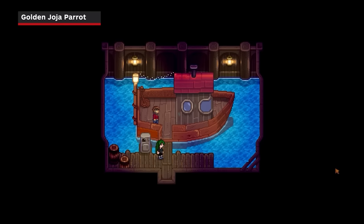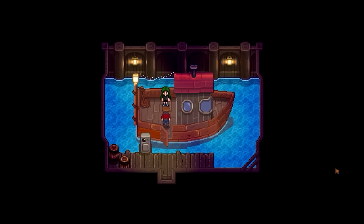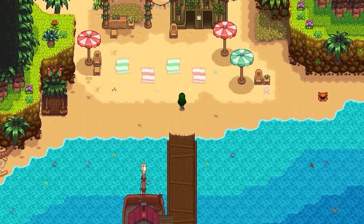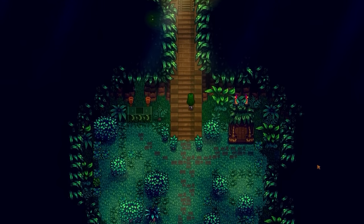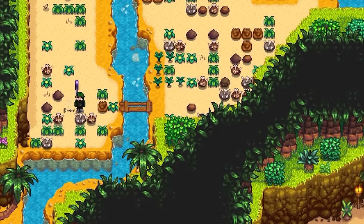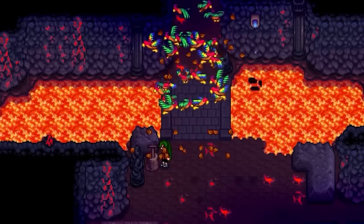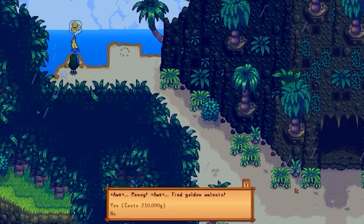A past Stardew Valley update introduced a whole new area to explore called Ginger Island, which features countless new things to do, including a collectible called Golden Walnuts. There are 130 Golden Walnuts to collect on Ginger Island, which is enough to keep you entertained for the long haul. If you're stuck on your last few Golden Walnuts and can't seem to track them down, there is a new Golden Joja Parrot that you can pay to find the rest of them for you.